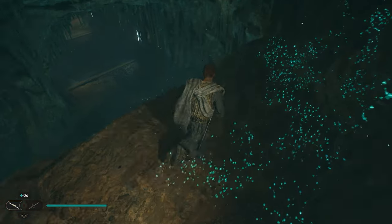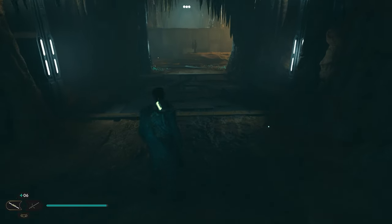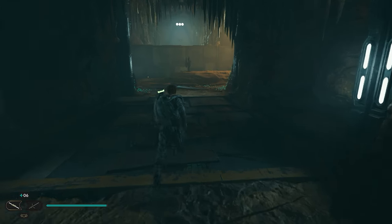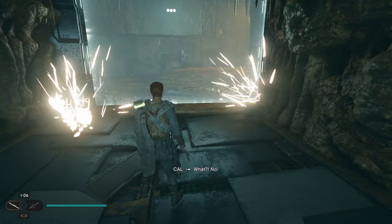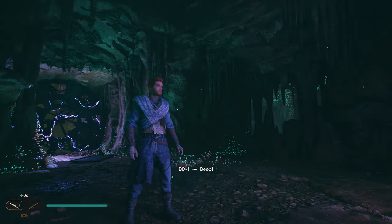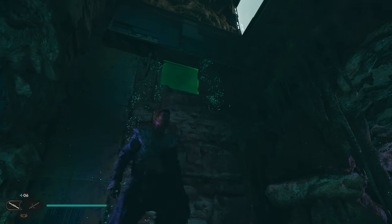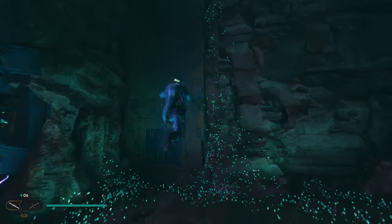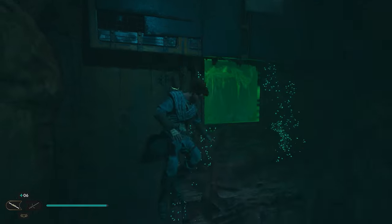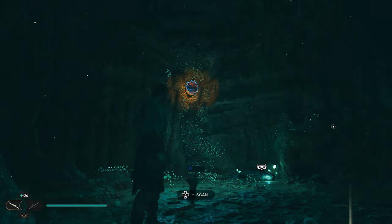Once you're up here we're going to head to the other side and jump down. What appears to be another room is actually a trap — as soon as you walk onto this platform, a wall is going to come up and we're going to fall down. Once you fall, turn around and you'll see all these little purple things. We want to climb this wall and go up into the green wall — just jump up close to it, then jump to the side, dash through the green, and we'll fall into another room.